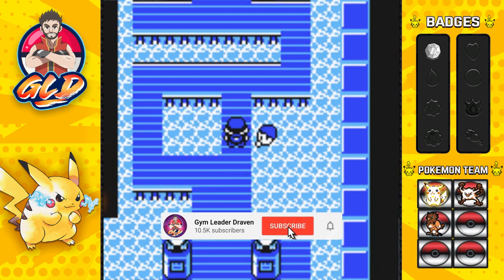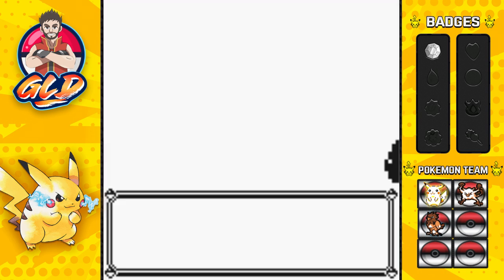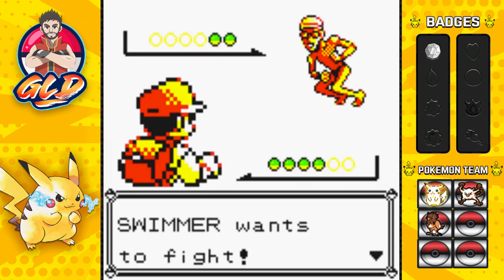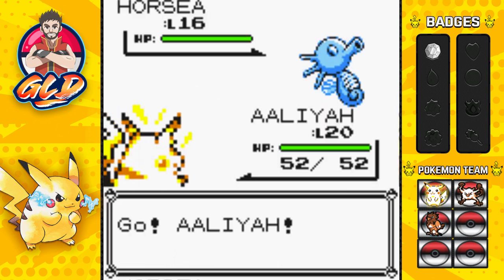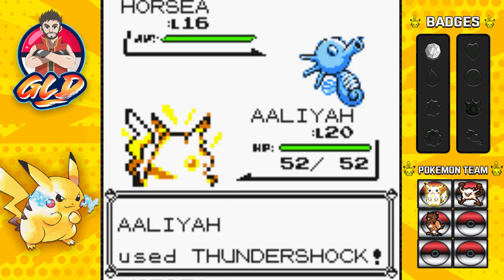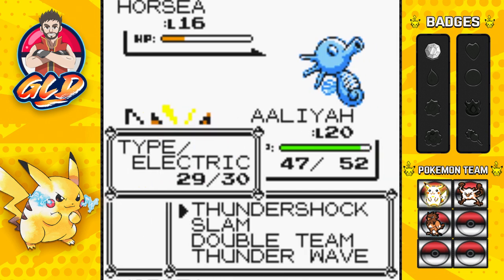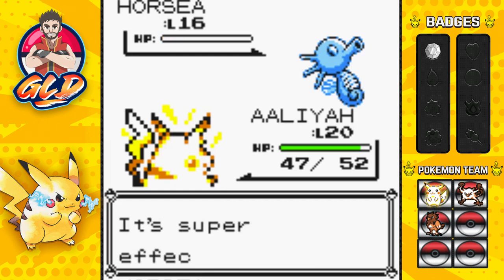Here we have the first Pokémon trainer — let's get this done. A Swimmer who wants a battle, and he's coming out with a Horsea. Alright Alia, let's go — Thundershock right here, and it's super effective! But here comes that Bubble attack. The thing about Bubble is it lowers your speed, which is a huge advantage for Misty.